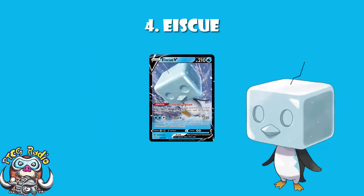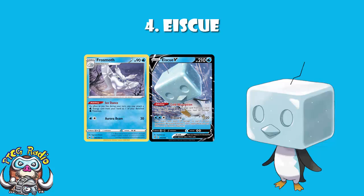Eiscue V — and to be fair, I love the artwork on both the Eiscue cards. Cold Absorption lets you heal 30 damage every time you attach a water energy, so again Frosmoth allowing you to attach as much as you like is cool, because you attach lots of energy and you heal lots of 30 damage. But then the attack Blizzard does 120 damage plus 10 to each of your opponent's bench Pokémon. It's consistent, basically the same as a non-V Eiscue. But I'm going to be perfectly honest — this is not a Pokémon that has been blessed with good cards yet. Maybe in the future. Eiscue ain't making it easy.